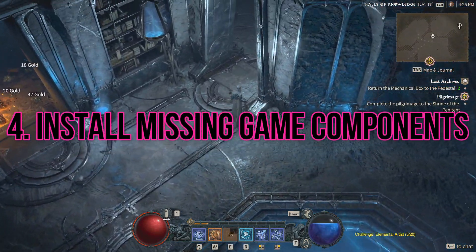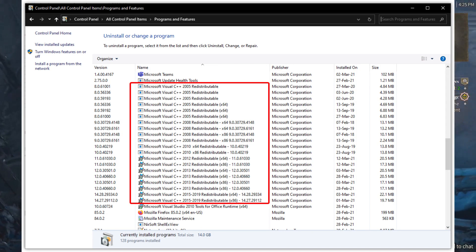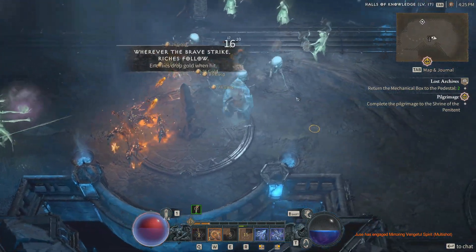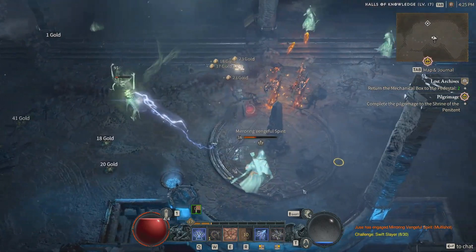Install missing game components. Some game components are necessary for gaming. If these become corrupted or there is something wrong, Diablo 4 will crash randomly or while launching. To get rid of this situation, install Microsoft Visual C++ redistributables from the Microsoft website.